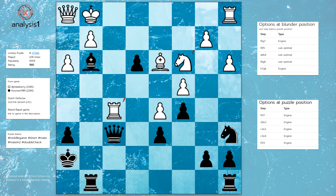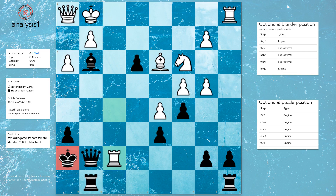Blunder position option 3: Knight to b4, Pawn takes knight, Queen to g7, Rook to f7 check, King to h8, Rook takes queen.